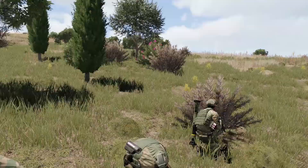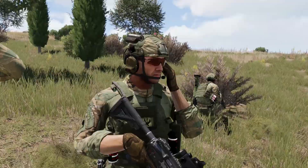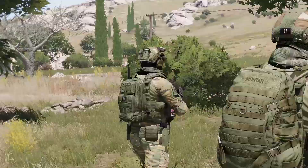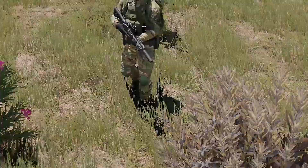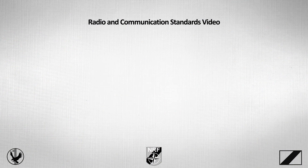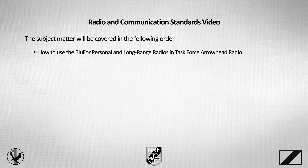Much of the communication in First Air Assault is conducted using a radio, so it's important everybody knows how to use the radio system itself, as well as understand the etiquettes of military communication. The subject matter will be covered in the following order: how to use the Blue 4 personal and long-range radios in Task Force Arrowhead Radio, and Radio Communication Standards and Protocols.